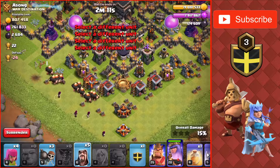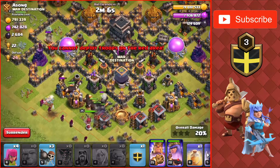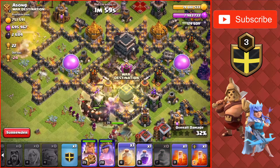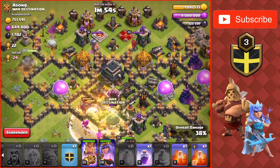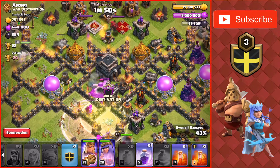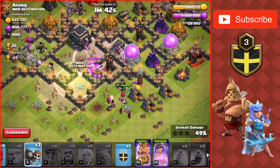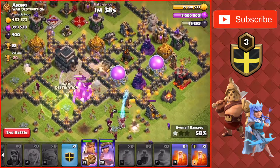Putting down the Giants, Wizards and King, as well as some Wallbreakers to get them into the base — keep in mind that's a Wizard I put down, not a Wallbreaker. Going to rage and heal the Giants and Wizards into the base. Queen's up top still working on a couple of buildings. Going to rage the Giants out of the core of the base. Going to drop these Wallbreakers on this Wizard Tower compartment.